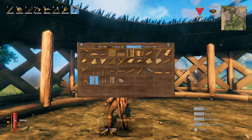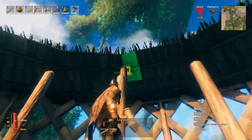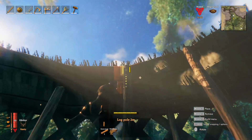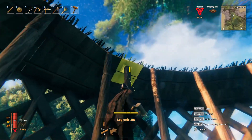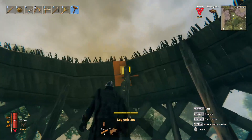Next, take the long poles — two meters — and you're going to need more core wood for this. Position them on top of all the poles you put down so they reach up and touch the ceiling. This will add stability to the roof — you can see it turning green, and it actually adds a lot more stability.